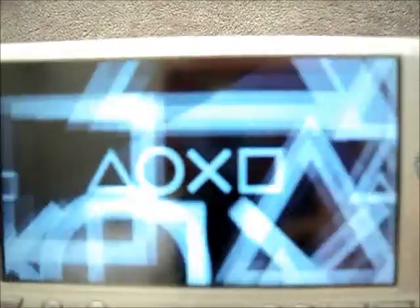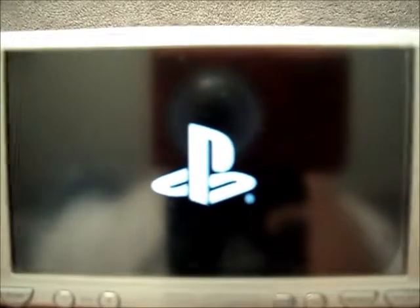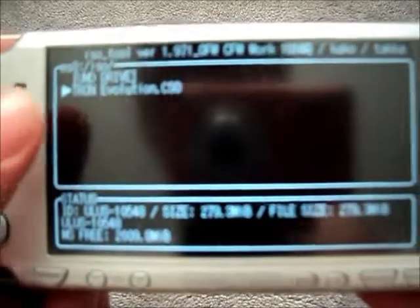Wait for that to load. You'd have to go down to your game name and then CSO, and you're going to want to eBoot decrypt — or convert to eBoot. Then it'll convert to your eBoot, and then you can play it in official firmware.